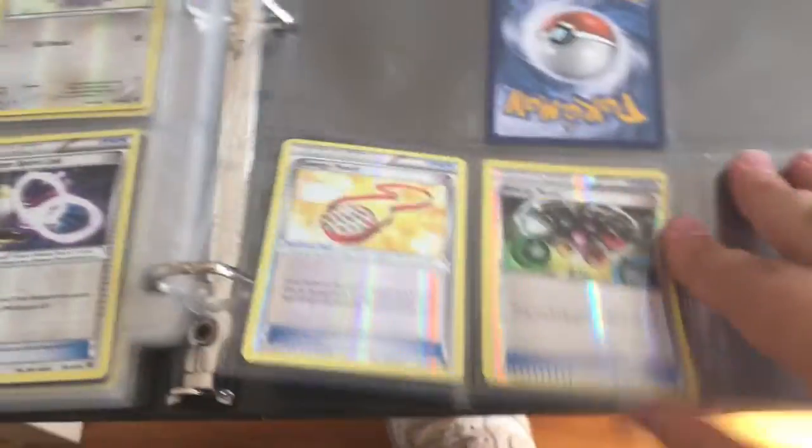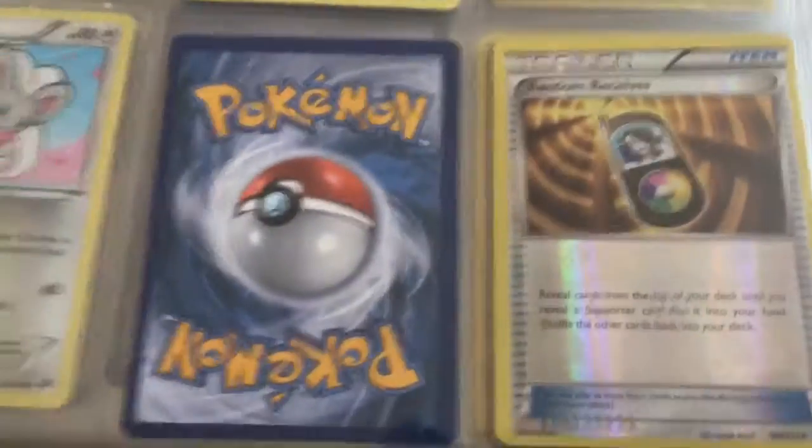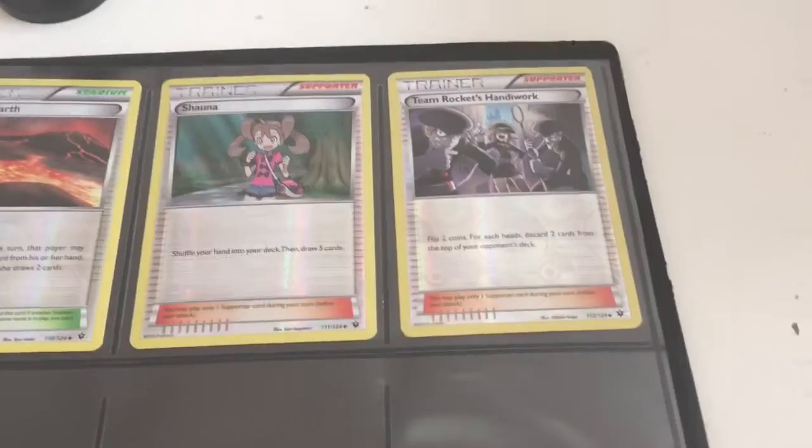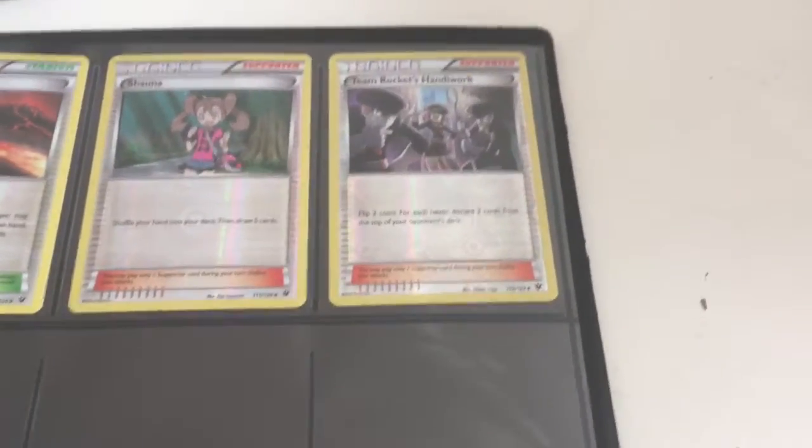Alakazam Spirit Link. Energy Reset. Energy Pouch. Then we have Fossil Excavation Kit in Reverse, Mega Catcher in Reverse, and Random Receiver in Reverse. Scorched Earth. Shauna. And Team Rocket's Handiwork in Reverse Holo, which I don't have in the Regular Holo form.